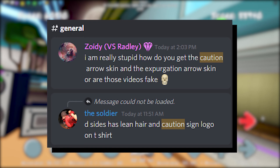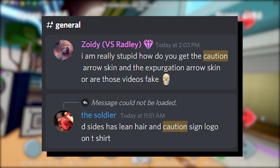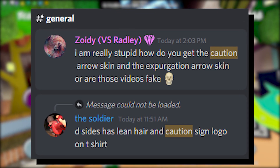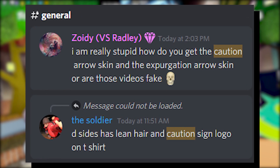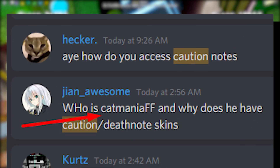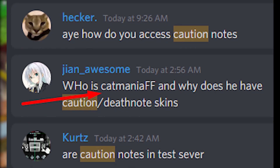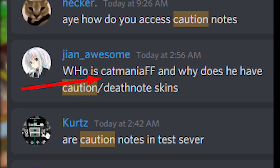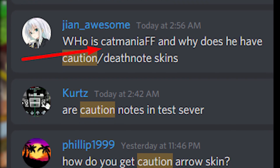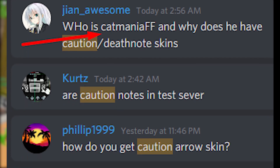These videos caused so much traction that there were a lot of people asking about it over on the Funky Friday Discord server. We could see responses like Zoidy saying, "I am really stupid — how do you get the caution arrow skin and the expurgation arrow skin, or are those videos fake?" Some people were also asking about who Catmania FF is and why they were able to use these notes.